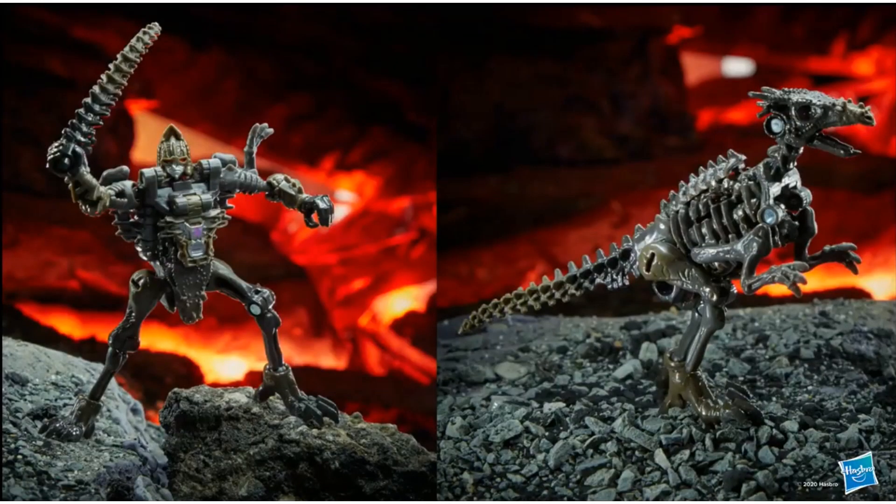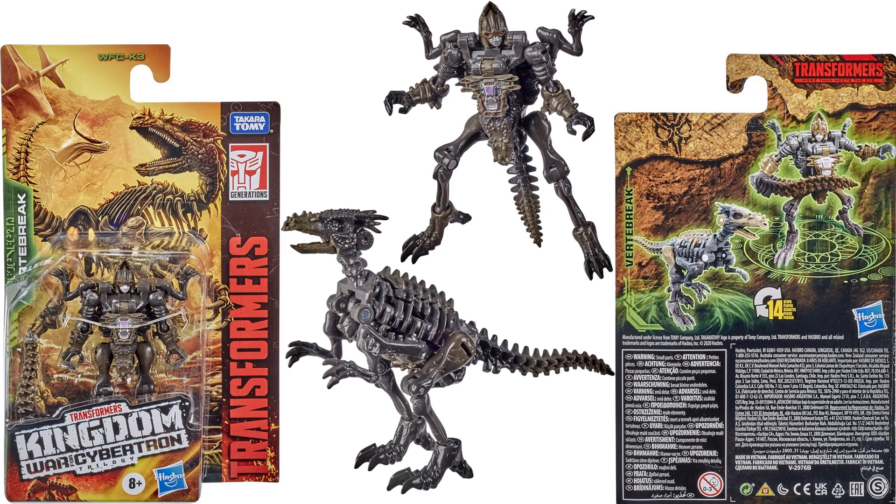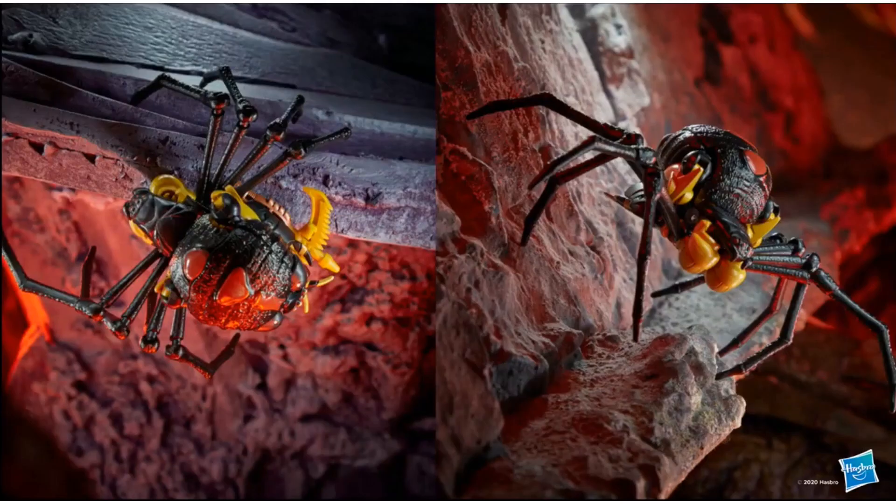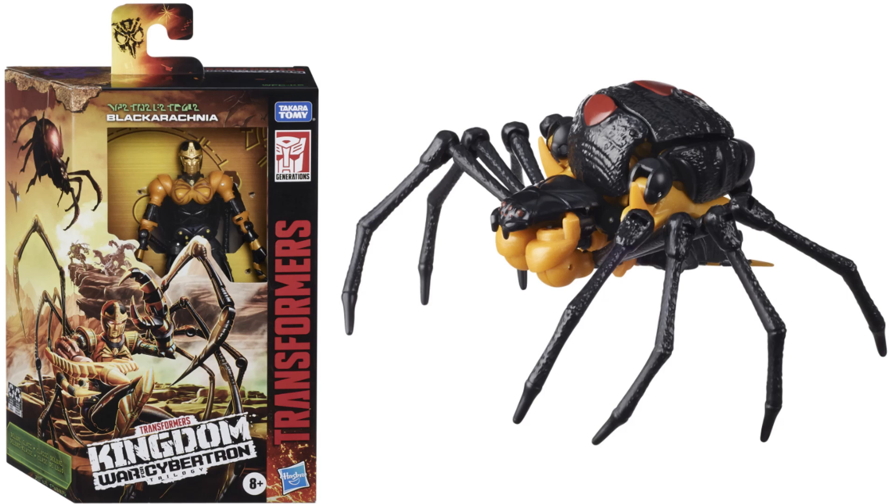Then we have Core class Predacon Vertebraic, and his tail is a sword — so that's pretty awesome. There's the front and the back of the package. We have Blackarachnia — really cool looking figure. I like the way the legs come off the arms like that. There she is in spider form. Front of the package.